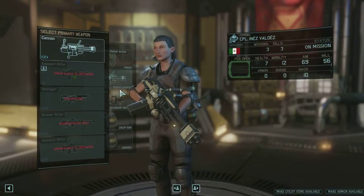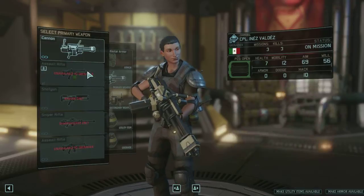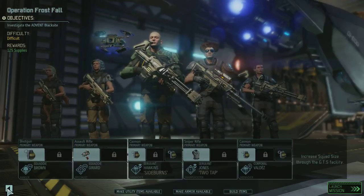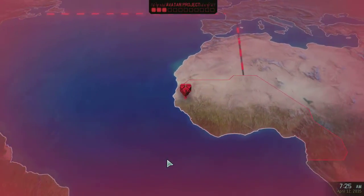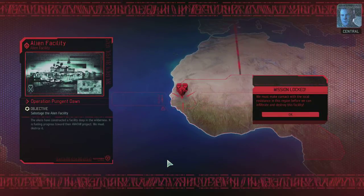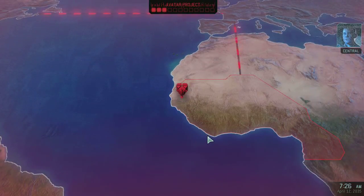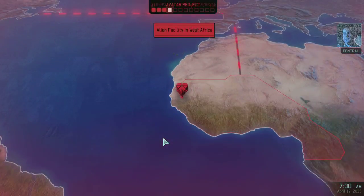I don't have any mods for this - maybe I have to go for the armory. Commander, we've received word that the aliens have completed a facility devoted to their work on the avatar project. If we can establish contact with the local resistance forces in this region, we can make a move on that facility and destroy it to set back the aliens' operation.